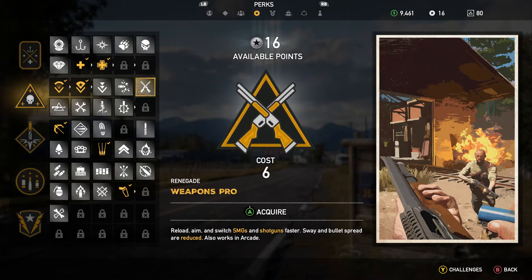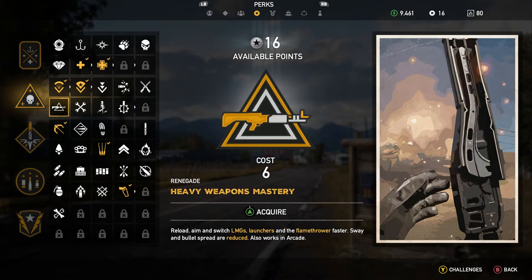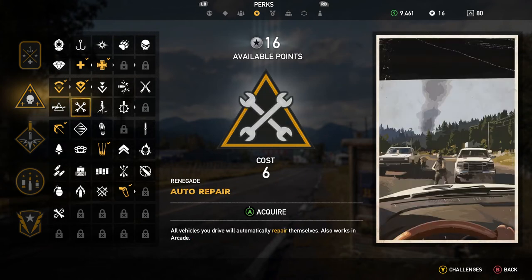Weapons Pro — reload, aim, and switch SMGs and shotguns faster. Another perk lets you reload, aim, and switch LMGs, launchers, and flamethrowers faster, and bullet spread is also reduced. And all vehicles you drive will automatically repair themselves — also works in Arcade.